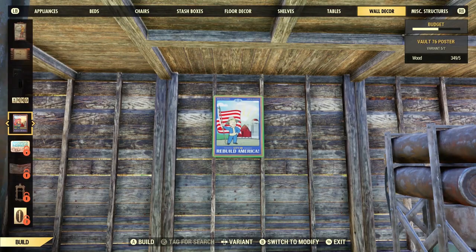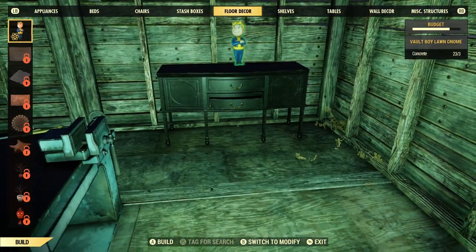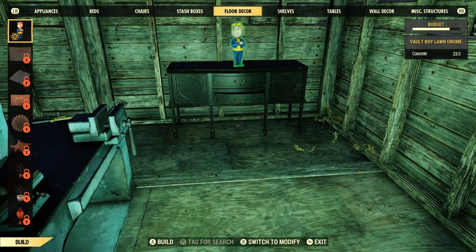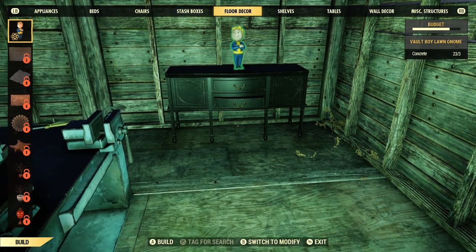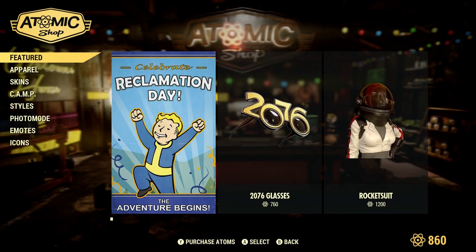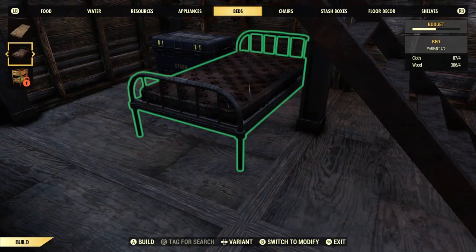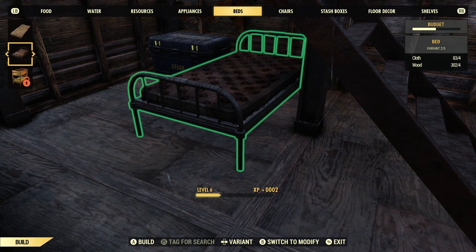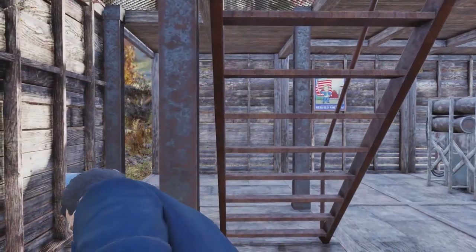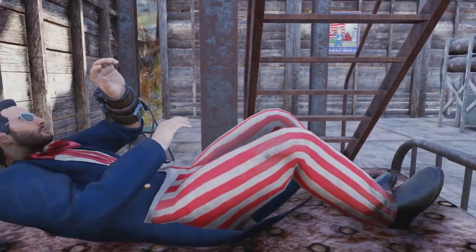I also spruced up the place with a bit of decor — a motivational poster, some nice scenery, and this Vault Boy lawn gnome. This was a premium item I purchased with Atoms in the Atomic Shop. I also needed a place to sleep and decided to upgrade from sleeping on the floor in a sleeping bag. I put my bed and my stash crate under the stairs, making myself a little bedroom area, Harry Potter style.